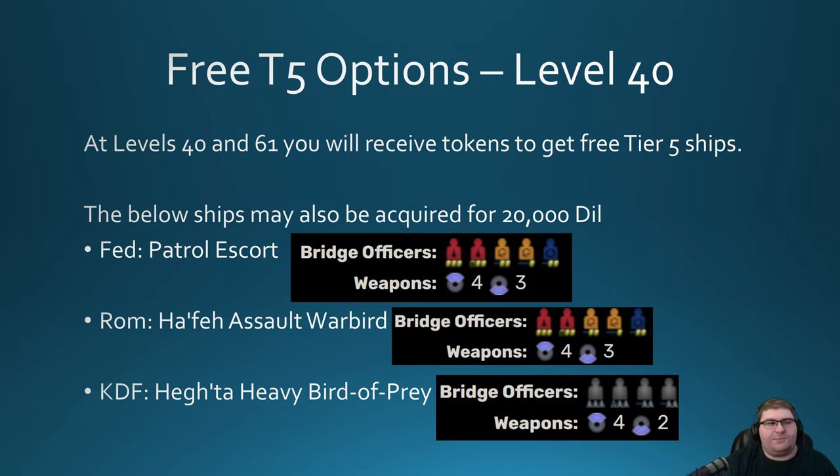Now let's take a look at ship options at a variety of tiers. For absolute budget free ships at level 40, the recommendations for Beam Overload are the same as the Cannon Scatter Volley video — they're just really solid ships. For Feds, that's the Patrol Escort. For Roms, the Hefei Assault Warbird. For KDF, the Hegtaw Heavy Bird of Prey. These aren't anything special, just absolute budget options for brand new players, but they'll get the job done.